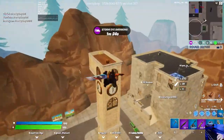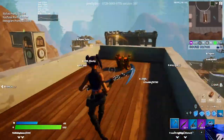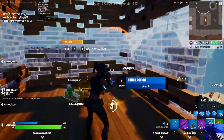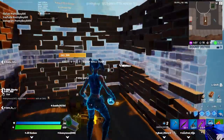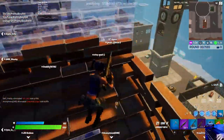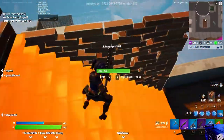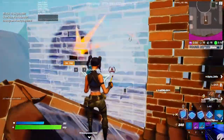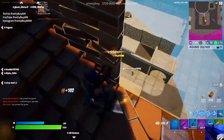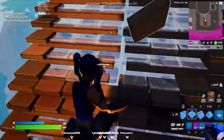I'm gonna use the launch pad — every time I go in that building I hate it. Just got dinked. That's not very ideal. We're just gonna pop a big shield. We'll only be full health off. Let's have a look at this guy. Get our brick back.